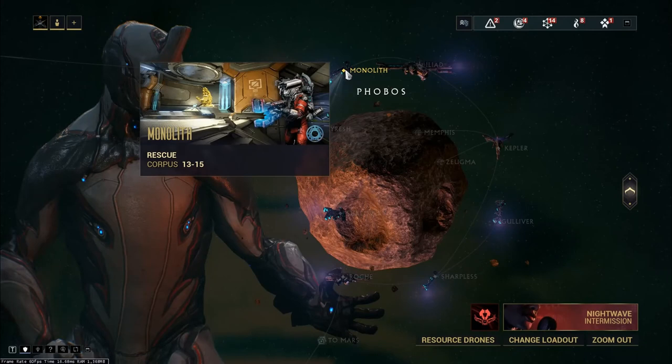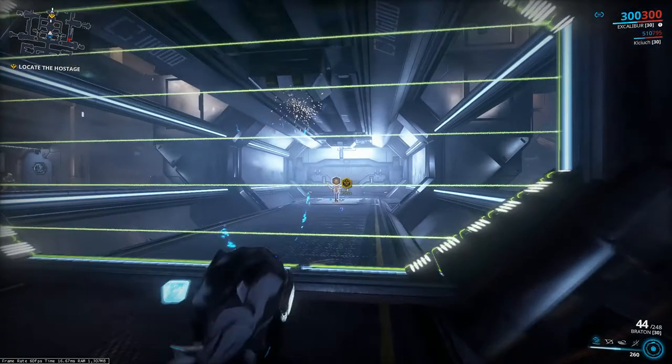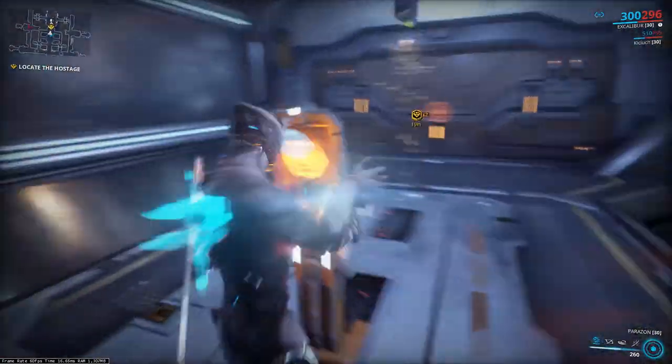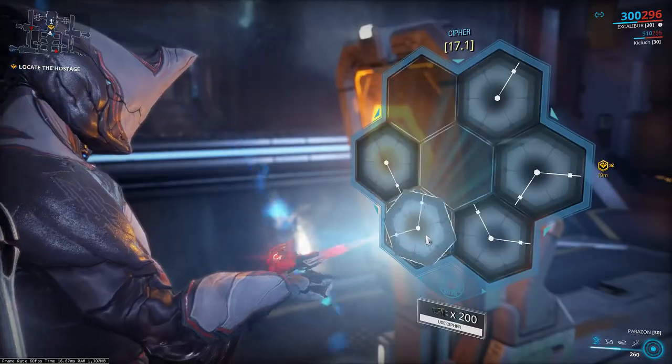From time to time our allies get captured by enemies. On rescue missions we can set them free from prisons. Alarming guards will trigger a countdown — the hostage will die when it reaches zero. We can kill those guards or just avoid them.